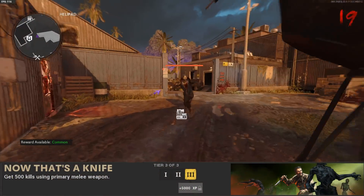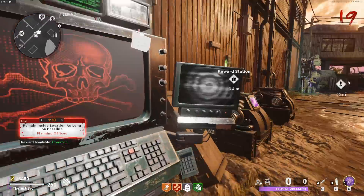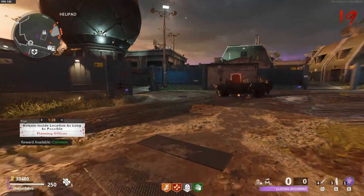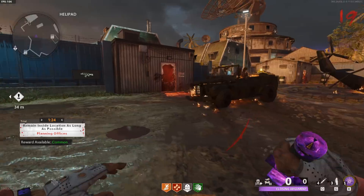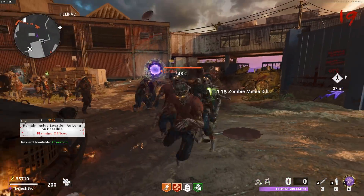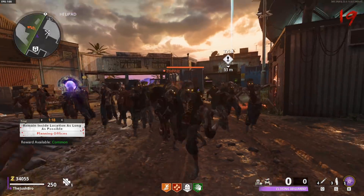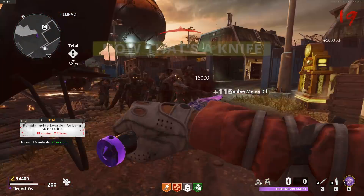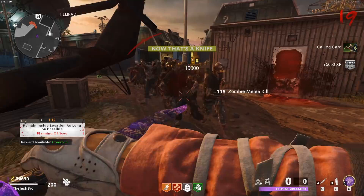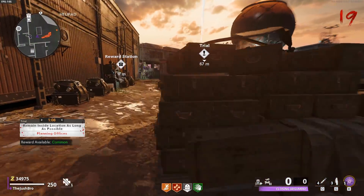The thirteenth challenge of the season is called Now That's a Knife, and to do this challenge you have to get 500 kills using a primary melee weapon. This is just running around with your knife or katanas to get the kills. This one's really good paired with the previous challenge of killing Manglers. Just run the knife and get 500 kills — you can probably do this by around round 10 or 12. It's a super easy challenge. Just run around with the knife, make sure you upgrade it so it keeps one-knifing throughout the rounds, and you'll knock it out in no time.